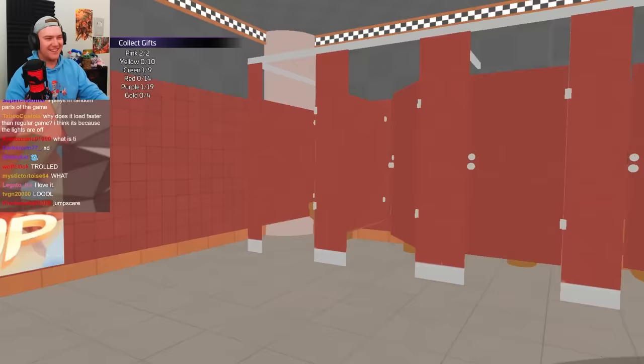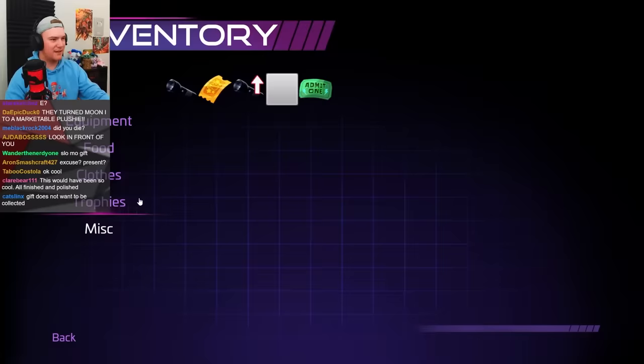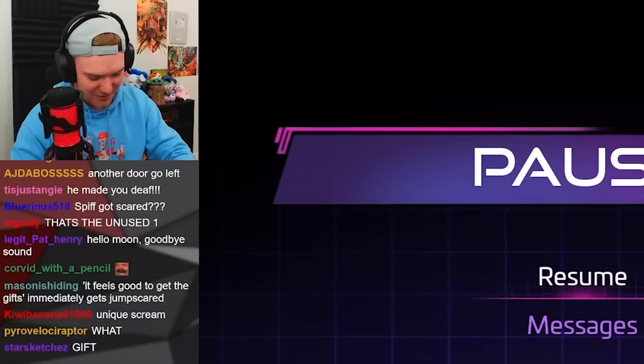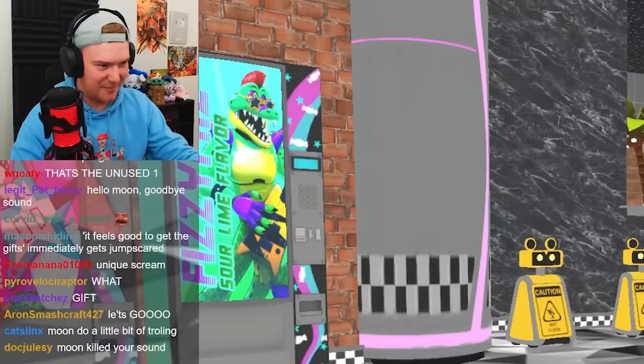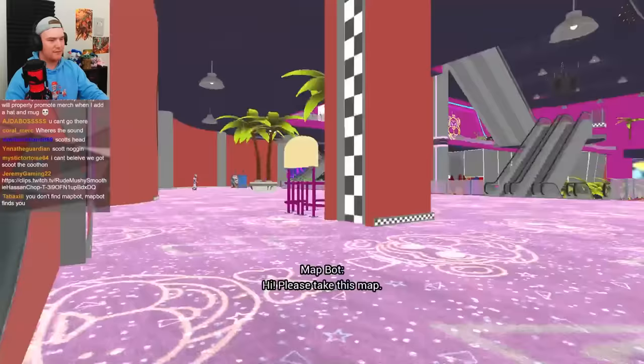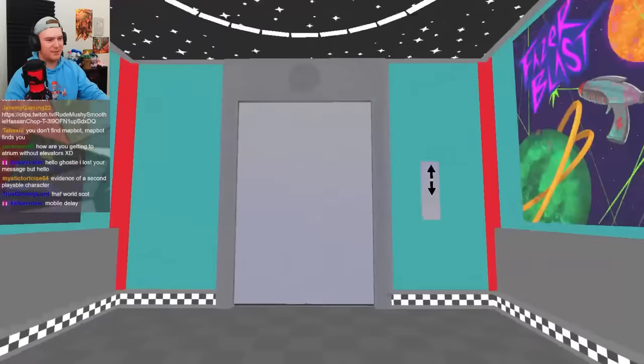Oh my god, what the fuck — unused jump scares. Jump scare percent is incomplete and the sound's dead. A flashlight upgrade and a cube. We got a white square, let's go chat. Go to MapBot in the main lobby to fix sound.